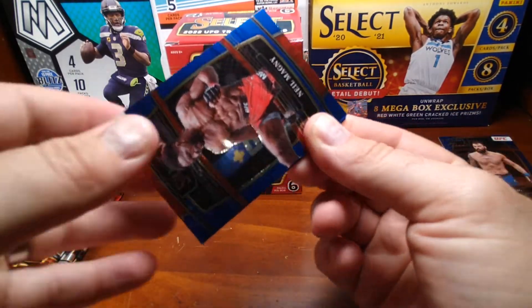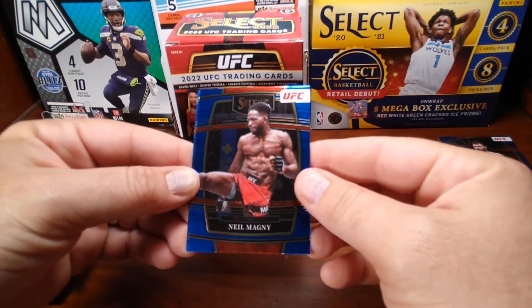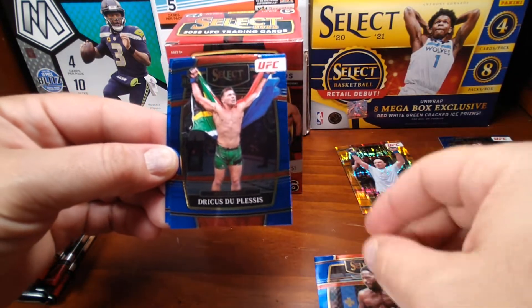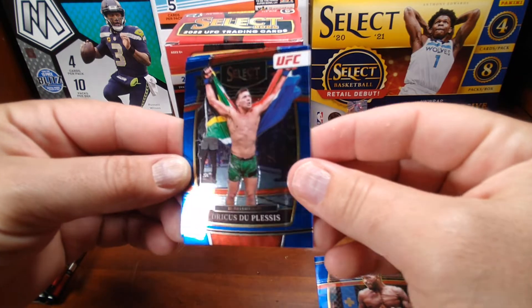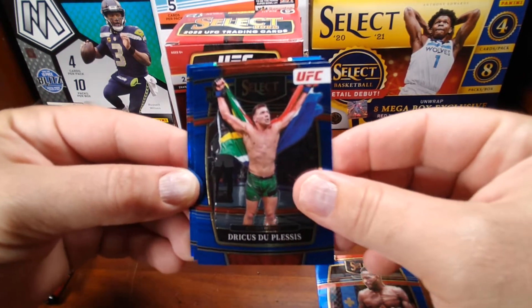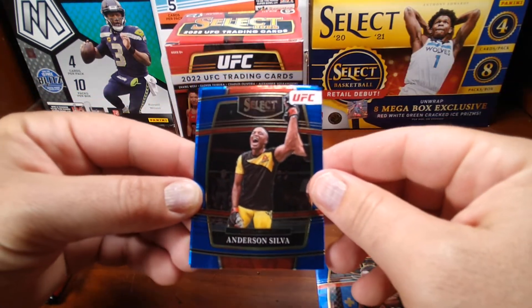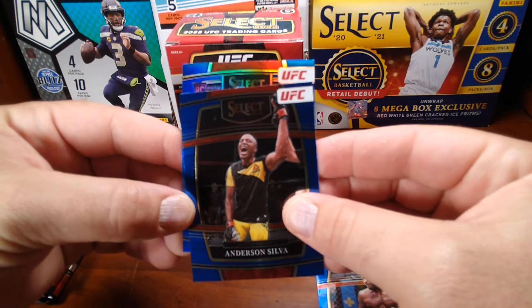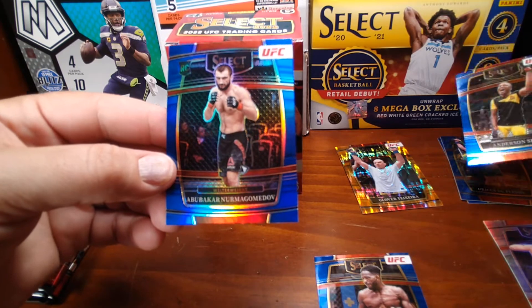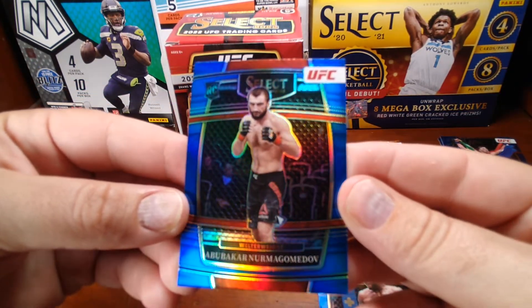Waiting for Select Football to come out — that's gonna be a fun product to rip too. Got Neil Magny here. This one is a rookie — I'm not gonna butcher his name, but there he is. Anderson Silva — heard of him. And we have a silver blue silver rookie — I'm definitely not gonna say that name.